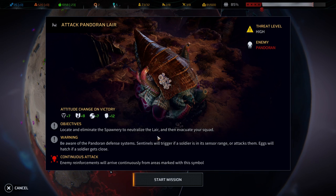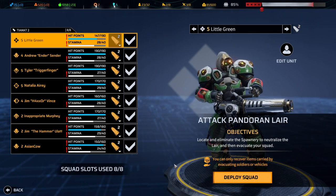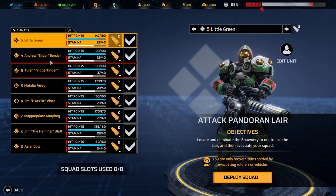We need to neutralize the entire lair before evacuating our squad. Be aware of a Pandoran defense system — sentinels will trigger if a soldier is in sensor range or attacks them. Eggs will hatch if a soldier gets close to sentinels, enemy reinforcements will arrive, and it's a high threat level so we need to be careful.